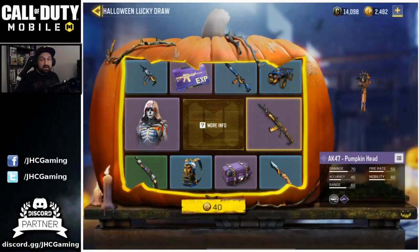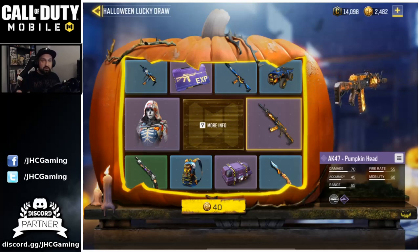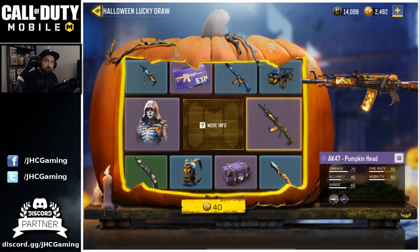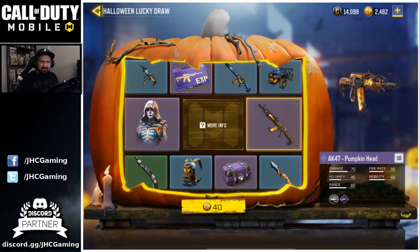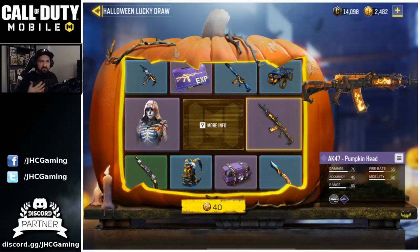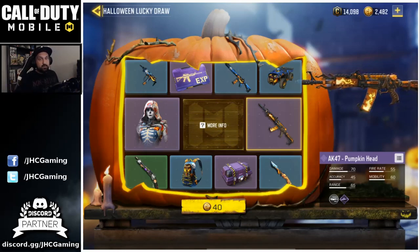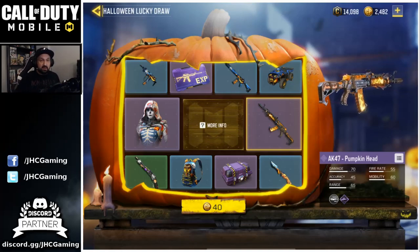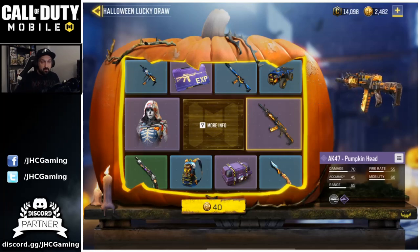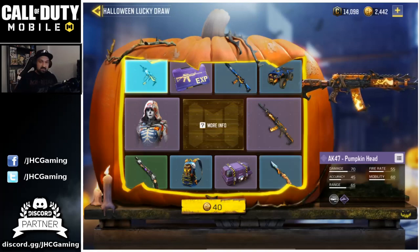I did buy the 2,000 card point package — they give you 400 card points extra, it's a bit more than 20 bucks. There's only 800 or 2,000 card point options, and 800 is about $10 US, so 2,000 is maybe 25 bucks. I've got 2,400 card points total. The first spin costs 40 card points — if I get the skin I stop, but whatever happens, happens. Let's spin!